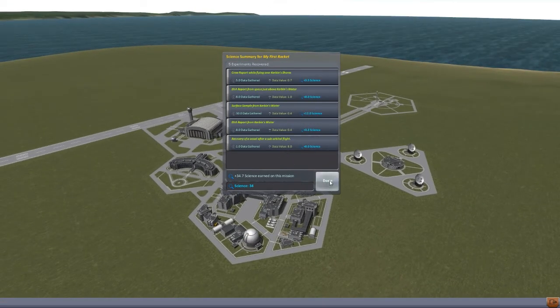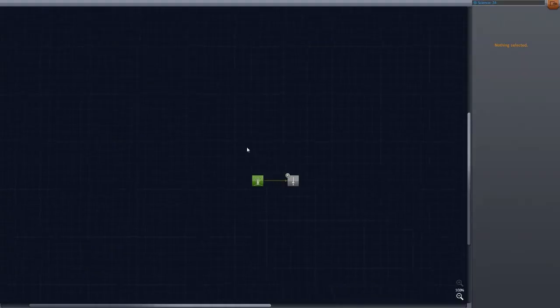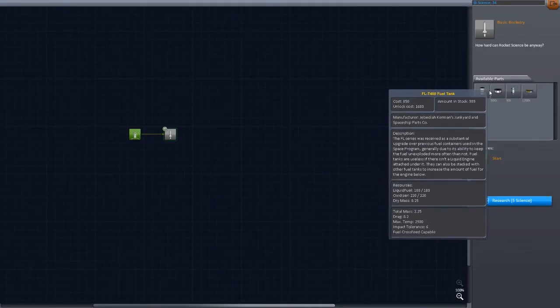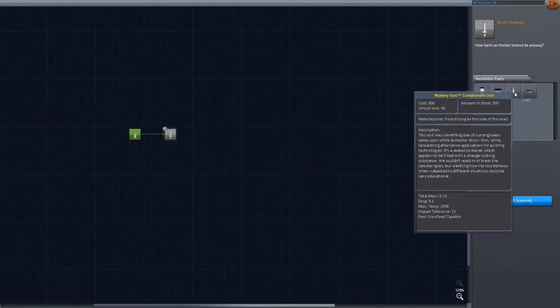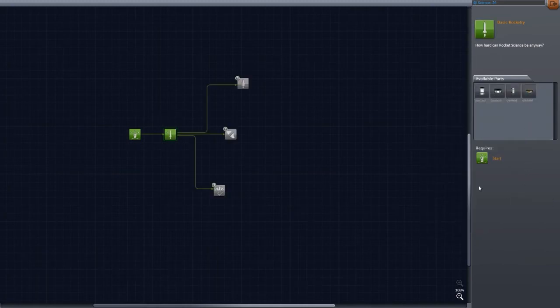We hit recover and now we have 34.7 science, though we only get 34 science really. Now we can go to the tech tree and see what we can unlock. This costs five science and gives us the T400 fuel tank, the T100, the Mystery Goo containment unit which allows a few more experiments, and the TR-18A stack decoupler. Obviously we're going to research that.